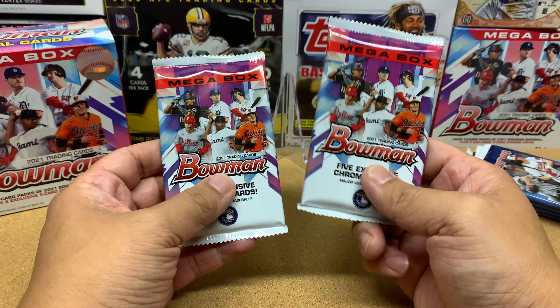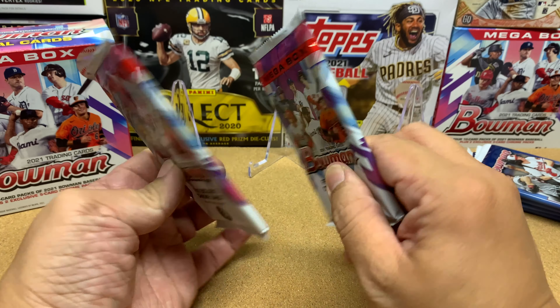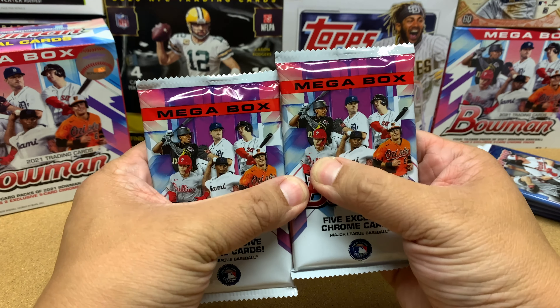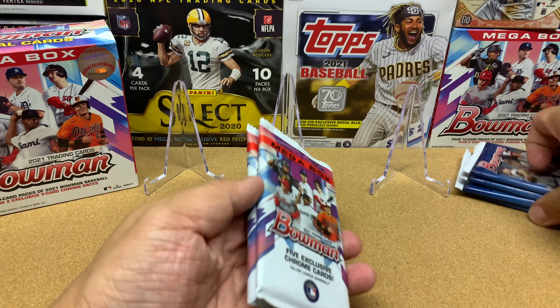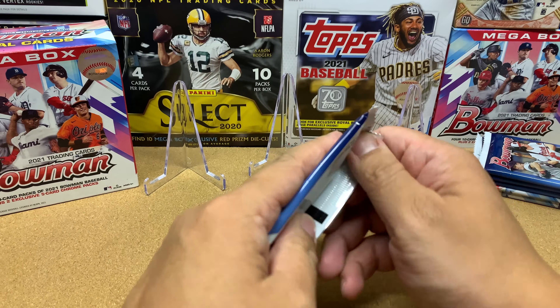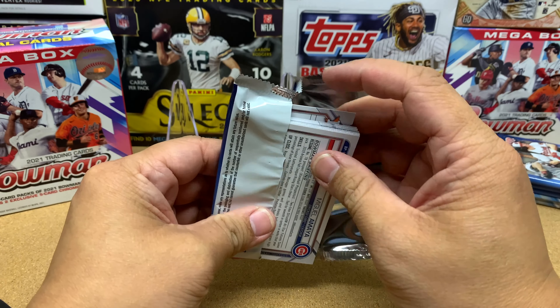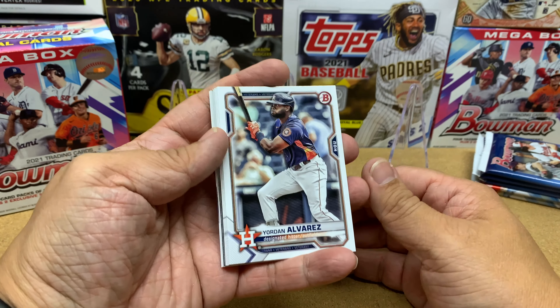A mega box is reselling for like 50 to 55 bucks, and a blaster is reselling for $40 to $45. Opening a blaster gives you 72 cards, so you get more chances of hitting first cards and a way better chance of hitting colors and parallels. These four packs in a mega are not going to give you any colors or parallels — you're going to get seven to eight paper cards and two to three Chrome cards.